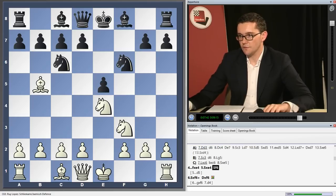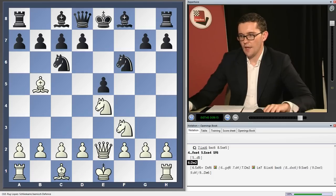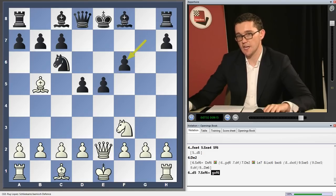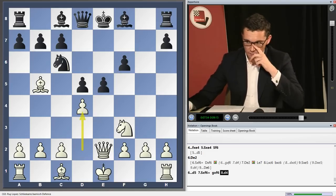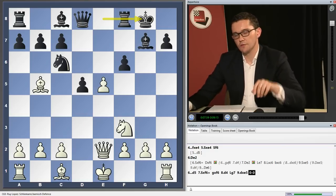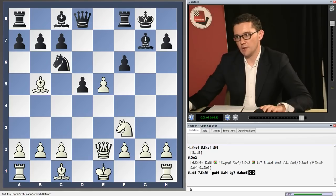The alternative after knight f6 is queen e2, which leads to very complicated play after d5, knight takes f6, g takes f6. And now the main line is d4, bishop g7, d takes e5 in castles, with extremely complicated play.